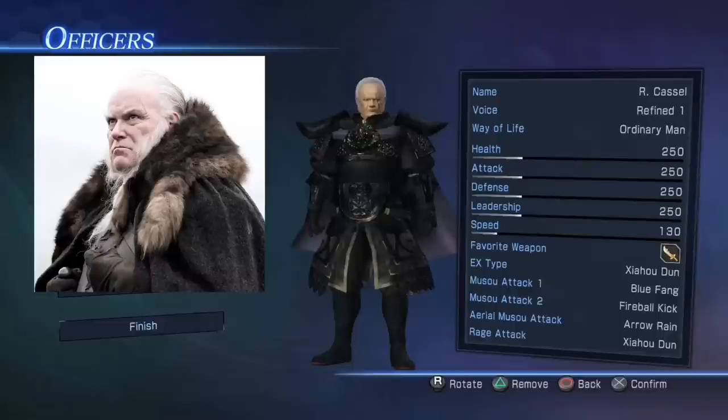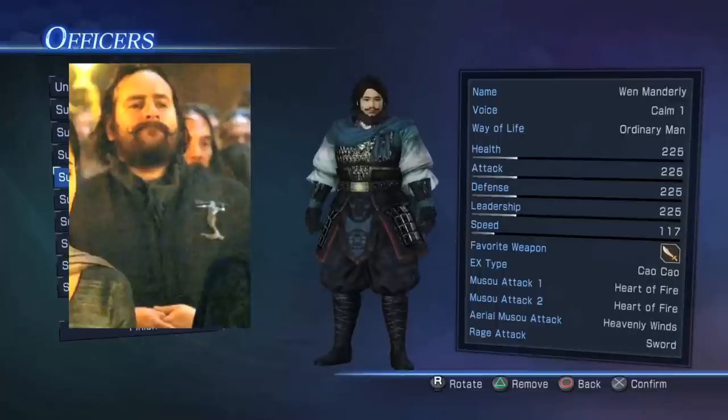...basically everything they know about fighting, so I obviously had to make him a badass. As you can see from his stats, he's got quite balanced out stats - he can use bow and arrows, he can use a sword and all that. But I'm not talking too much about Roderick Cassel here. And you've got Wendell Manderly - he's more of a book character, he's quite an important character that helped out Robb Stark.